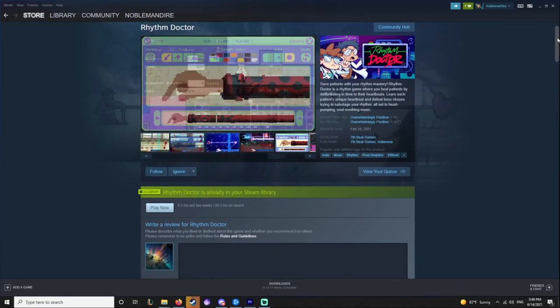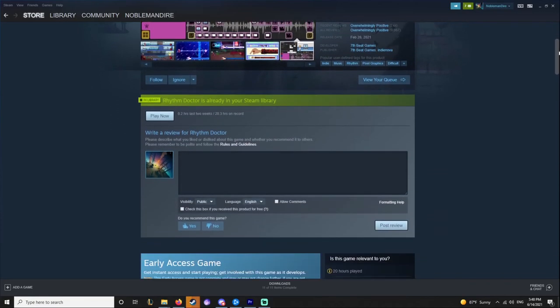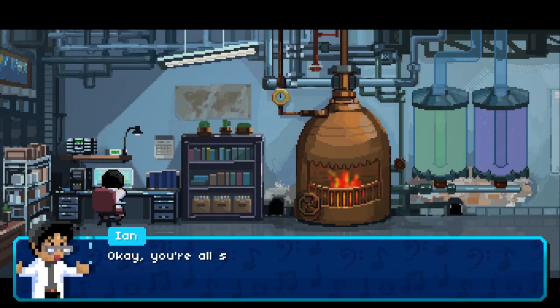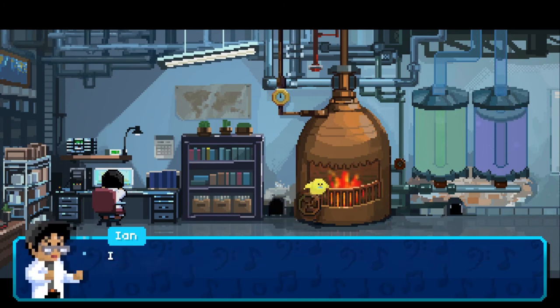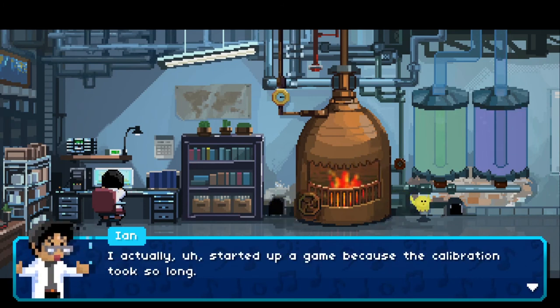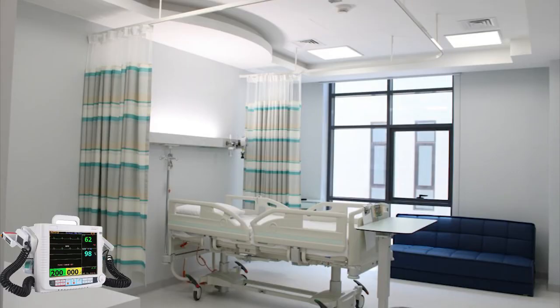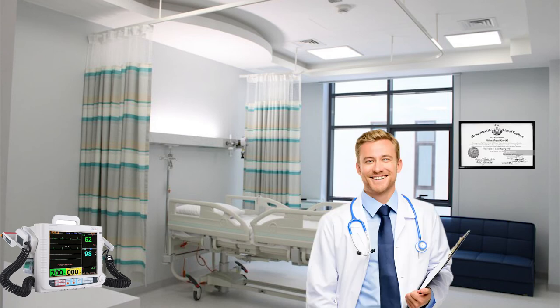So with that in mind, when I saw the Steam page for Rhythm Doctor — a rhythm game that uses just one button — I was incredibly intrigued. The basic premise is that in the future, with an increasing number of patients needing care and a lack of trained doctors, a hospital decides to outsource an incredibly dangerous and precise procedure to strangers on the internet. What could possibly go wrong?